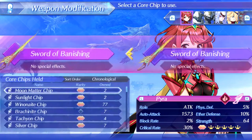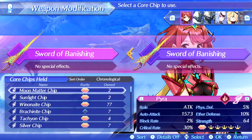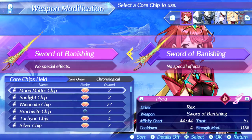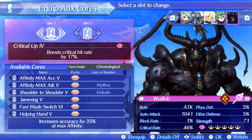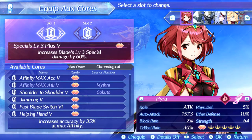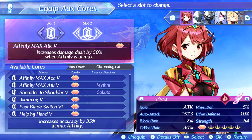To complement this, Pyra also has a Moon Matter chip because that gives the highest critical hit rate in the game while still providing high auto attack damage — the same auto attack as Mythra since we're also running S-Plus Thrust here. For aux cores we want to amplify the level 3 specials, so we run Specials Level 3 Plus 5, which increases the special by 60%, and another Affinity Max Attack 5, which is the highest non-specific damage amplification from an aux core. With our setup we have max affinity anyway.